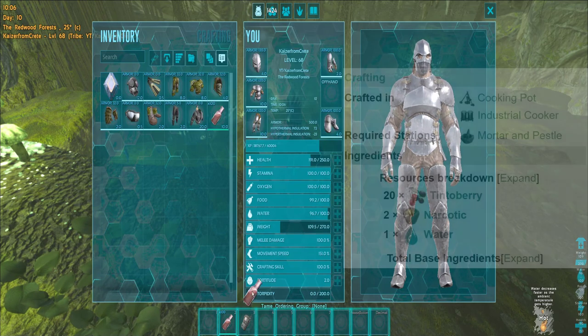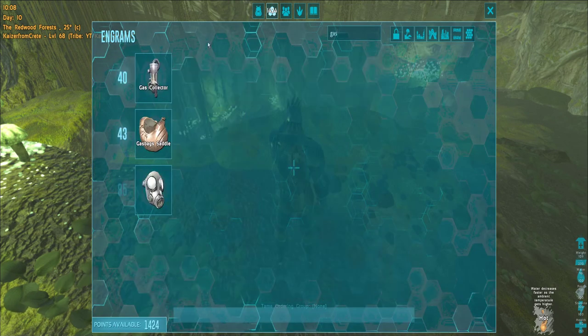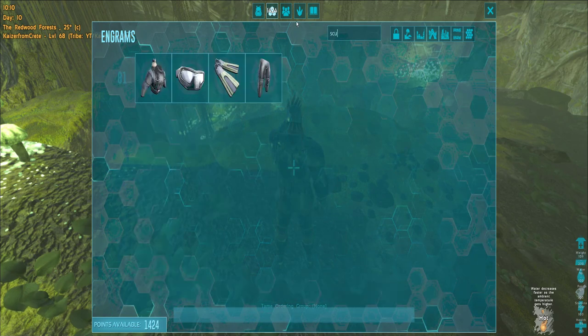Mad brew — we can make that at any level. But the best item for the swamp cave is a gas mask; just one gas mask is enough, but that's a level 85 item. The next option is scuba, but that unlocks at level 81. You are just level 68, so how do you run the swamp cave?